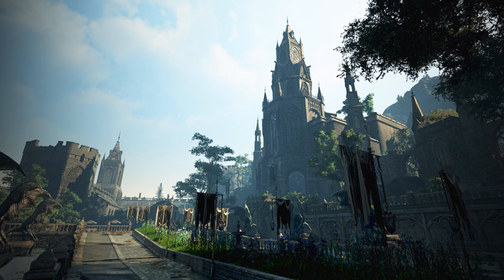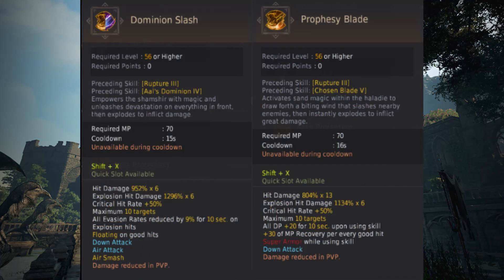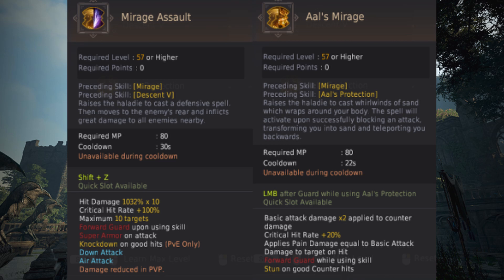Berserker, Valkyrie, Wizard, Kunoichi, Dark Knight, Striker, and Lahn all received Awakening PvP damage buffs. Hashashin received their Rabomb skills and Black Spirit Raid skills, which is pretty huge. One of the Rabombs allows you to teleport at a decent range behind your opponent, effectively giving you another teleport or block jump style skill, but this time it's protected. The Rabomb is called Mirage Assault. You'll probably want to take Prophecy Blade and Mirage Assault as your two Rabombs, based on my testing on the test server a couple of weeks ago.